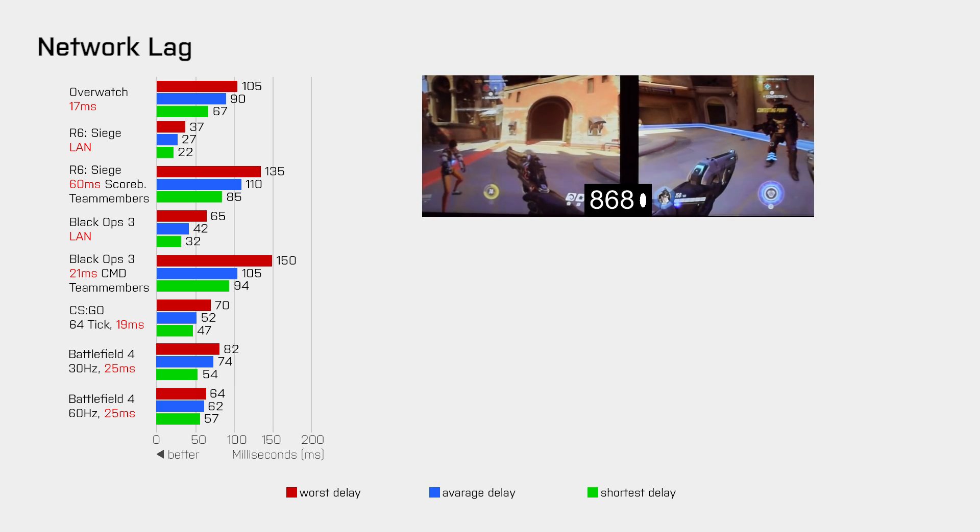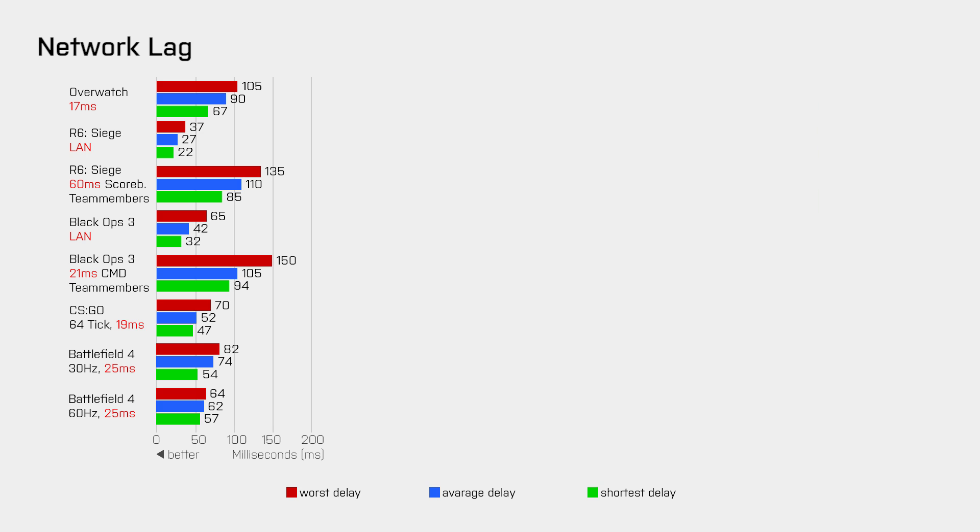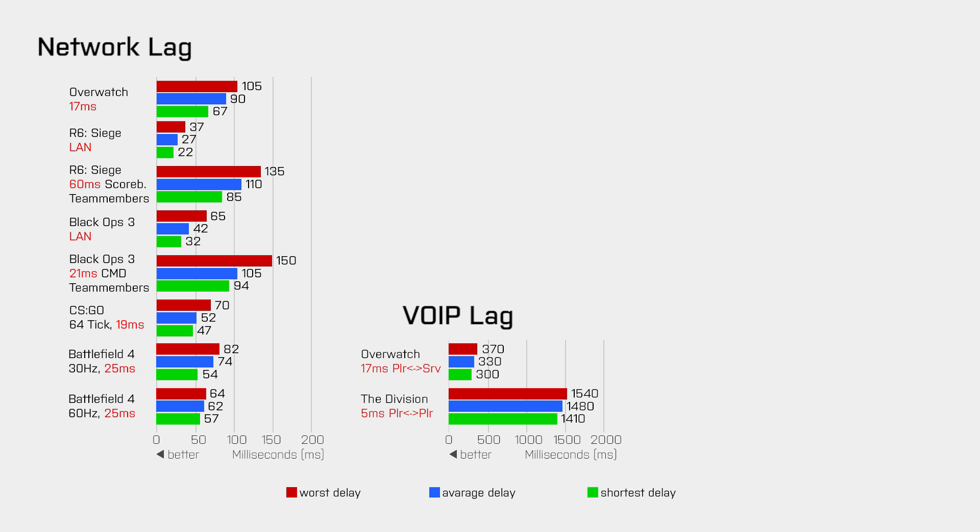Now earlier I told you that the voice over IP system in Overwatch does not reveal your IP address like other games sadly do. But how fast is it? Because in a game like Overwatch which is all about teamwork, it is quite important that there is very little lag when you talk to the other players. So in addition to my usual network lag tests I will now also test the voice over IP lag in games that include such a feature. In Overwatch I measured an average voice over IP lag of 330ms when both players had a ping of 17ms to the game server. In comparison, The Division has a voice over IP lag of almost 1.5 seconds for two players that had a ping of 5ms between them. So based on our experience playing the Overwatch beta, the voice over IP system is fast enough to not harm the communication between players.